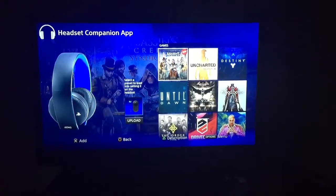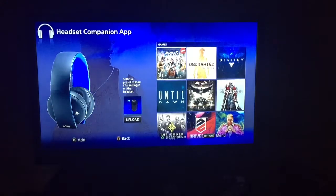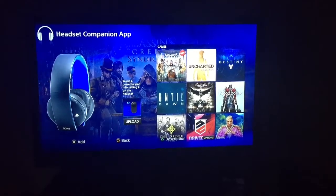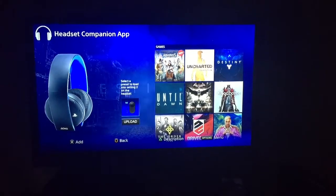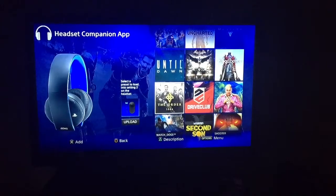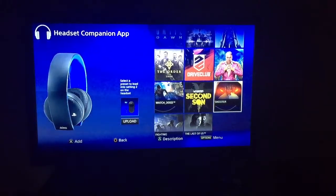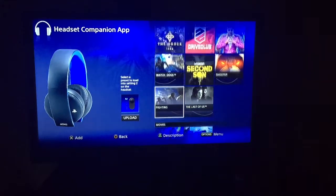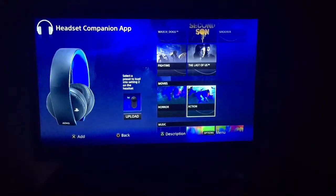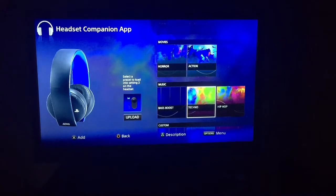I do see a game that I will be using for preset two, and that's Assassin's Creed Syndicate. They also have the Uncharted Collection, Destiny, Bloodborne, Batman Arkham Knight, Until Dawn, The Order 1886, Drive Club, Far Cry, Shooter, Infamous Second Son, Watch Dogs, Fighting, and The Last of Us. For movies they have Horror and Action.